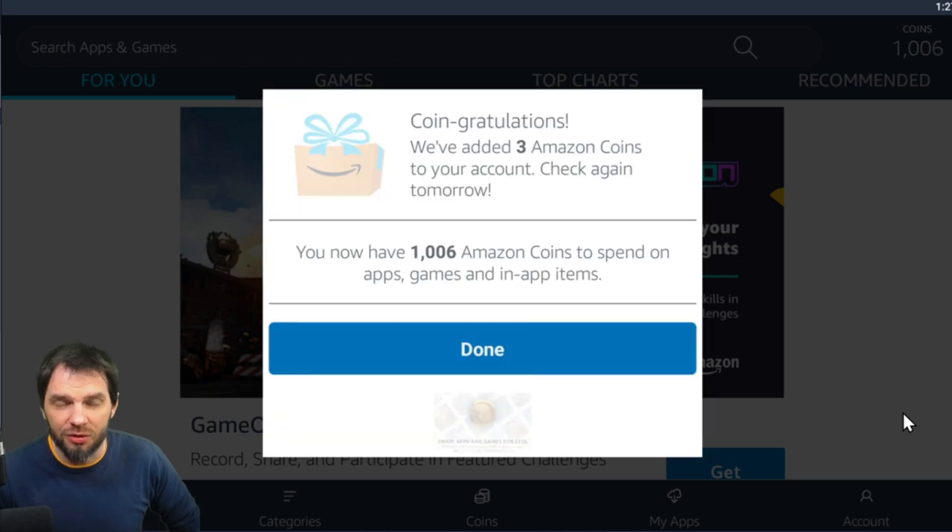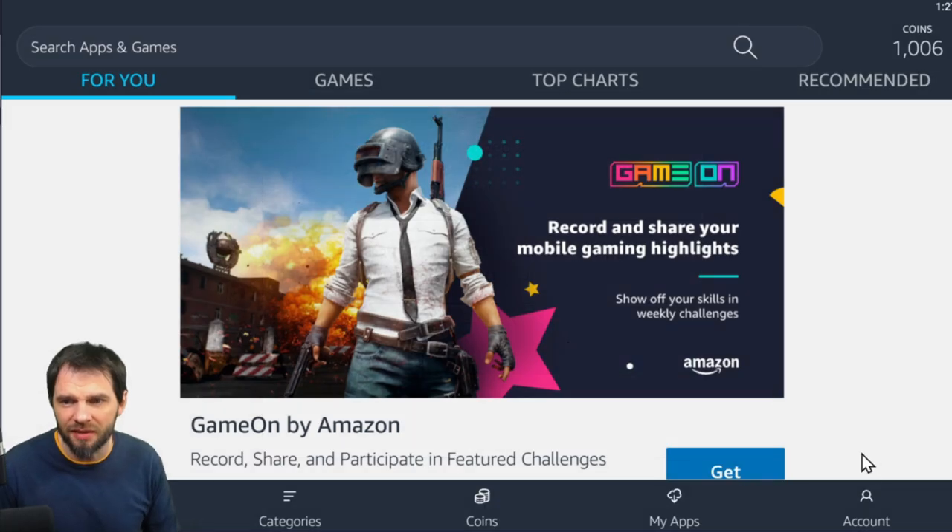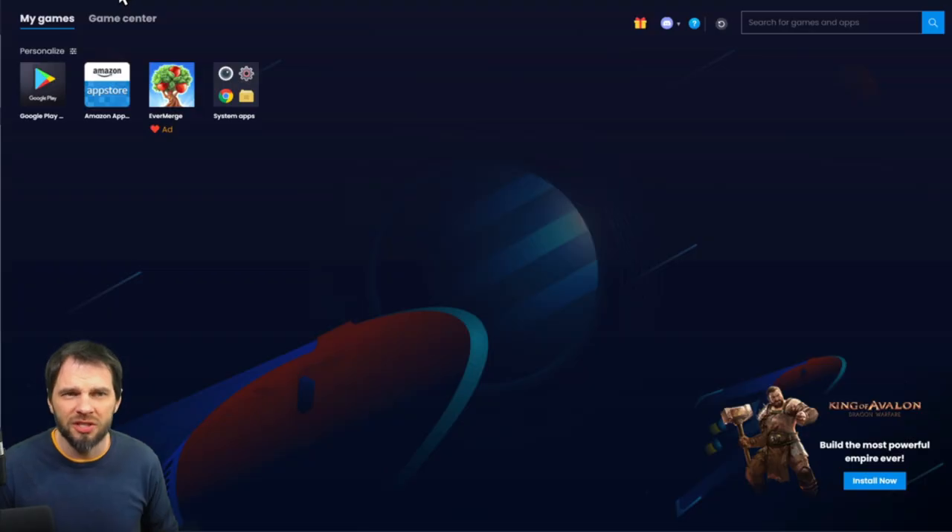That gift icon is a daily coin reward. Amazon gives you some coins for free every day — just click it and you're done, then come back 24 hours later for more. It's not a lot, but it's free. You can see I'm at 1,006 coins because I got some the other day and three more today.